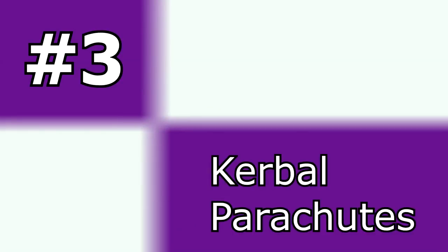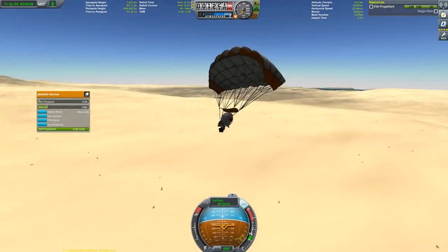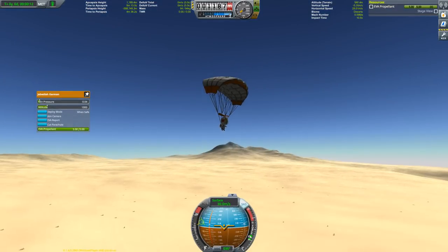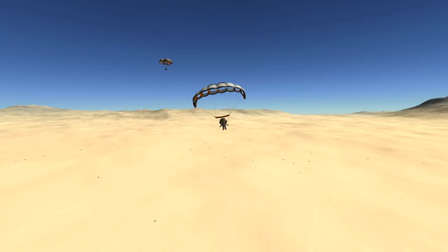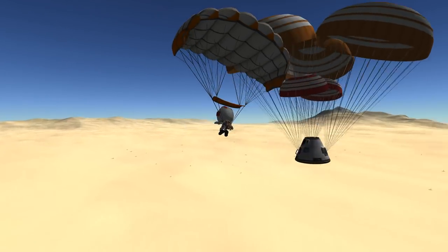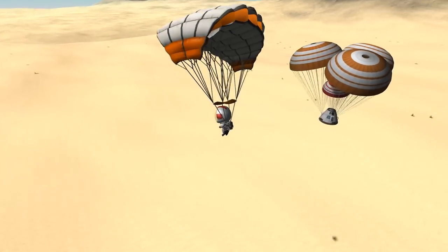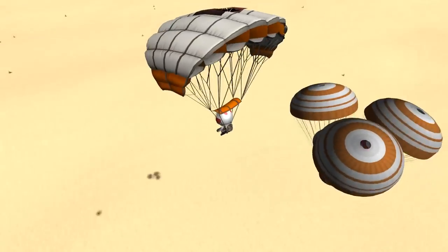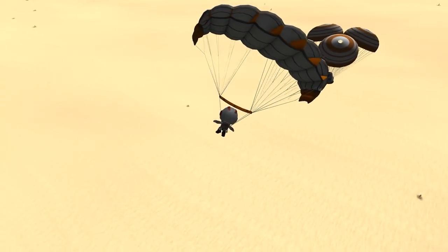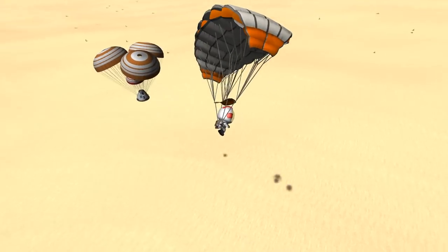Number 3: Kerbal Parachutes. A literal lifesaver for your crew. When your Kerbal, for whatever reason, exits a vehicle in flight, he or she can glide safely to the ground and will not end up as a pile of dust. You can also try to catch your vehicle again in flight, although I'm not sure if you wouldn't be too fast for the Kerbal to grab the ladder. I wasn't able to do that in the short time I had with KSP 1.4 — but maybe you can comment with your experiences. Have you managed to catch a vehicle in flight with a parachute? Let me know.